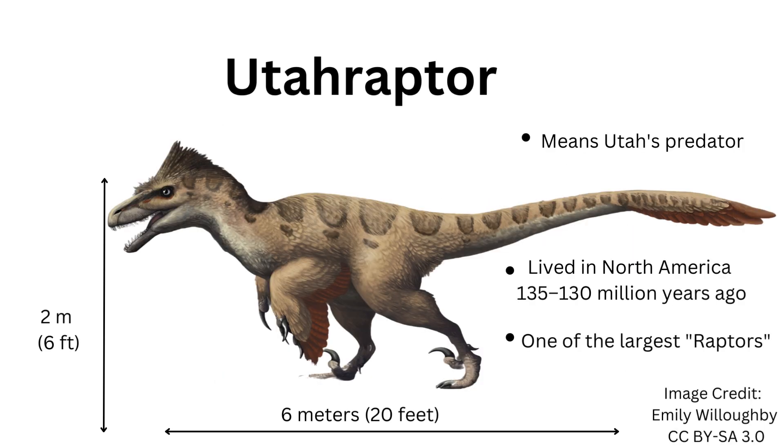Utahraptor, meaning Utah's predator, was one of the largest members of the dromaeosaurid family. Flourishing in the early Cretaceous of North America, Utahraptor boasted an estimated length of approximately 20 feet (6 meters), and displayed similar traits to its smaller relatives, including the infamous sickle-shaped claws. Its size and strength enabled Utahraptor to tackle larger prey, possibly including herbivorous dinosaurs like sauropods.